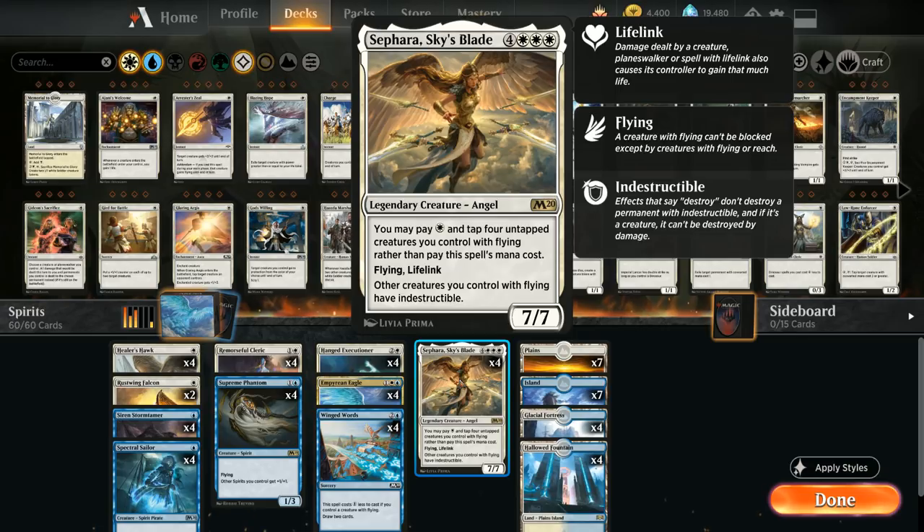Sephara is 7 mana for a 7/7 flyer with lifelink, giving other creatures we control with flying indestructible. But we can also pay a single white mana and tap 4 untapped creatures with flying we control rather than pay her mana cost, and our deck is very consistent at casting Sephara on turn 4.